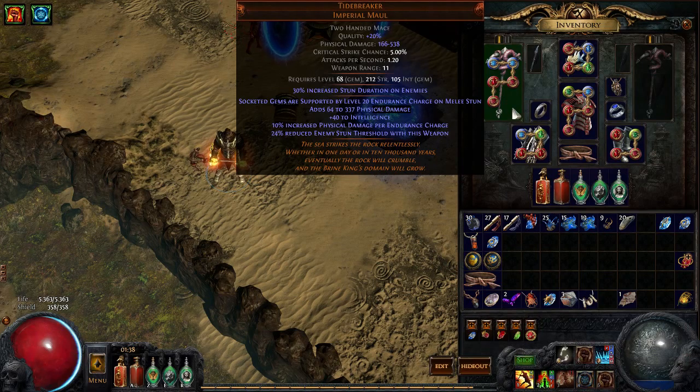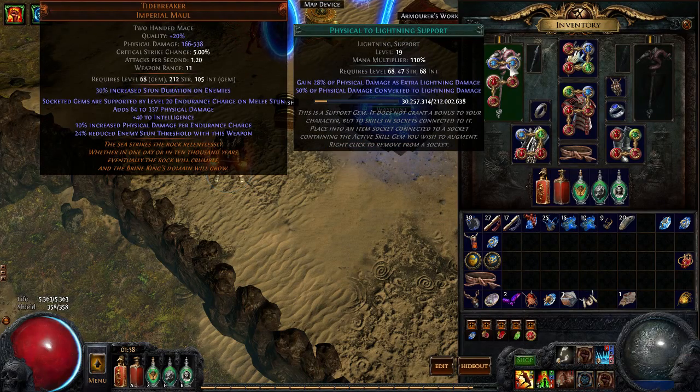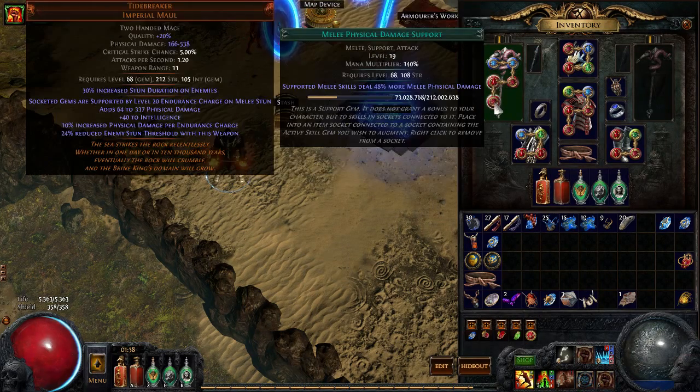I'm going to go quickly over the skill links. I have Elemental Focus Support, Physical to Lightning Support, Weapon Elemental Damage Support, Ice Crash, and Melee Physical Damage Support.